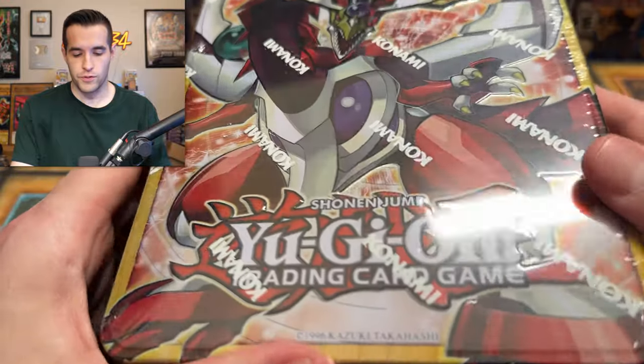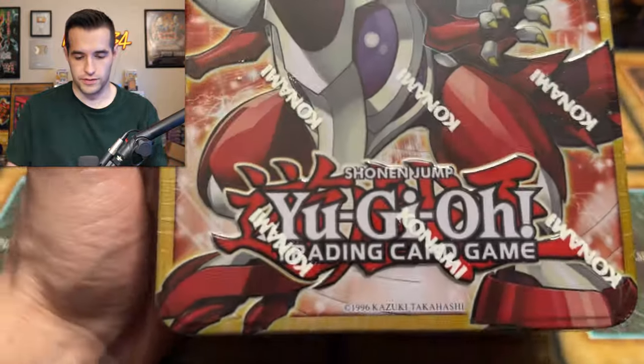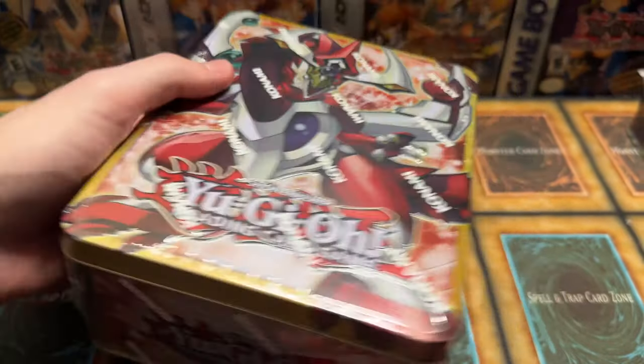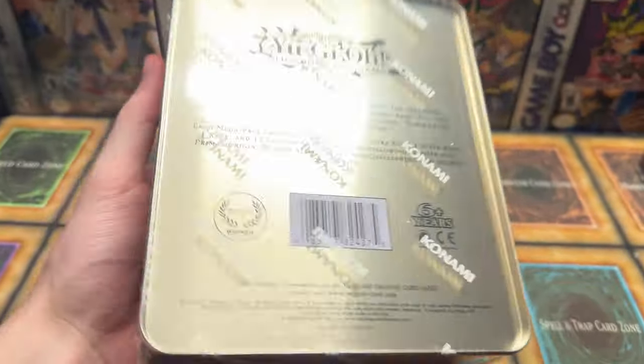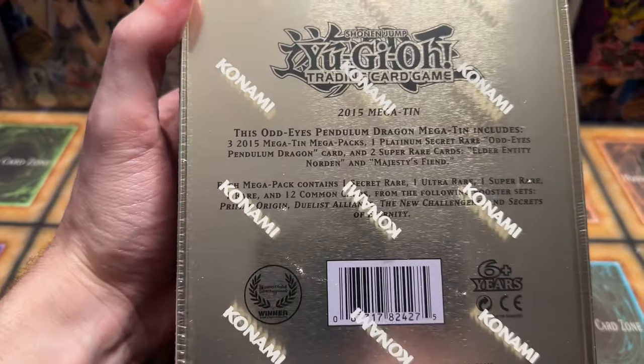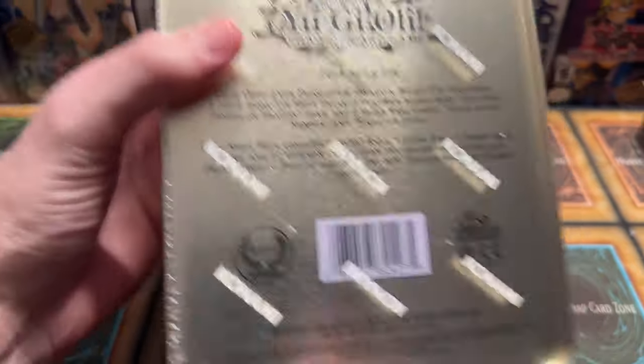These two are the Odd Eyes tin, which is very cool and looks pretty nice. I do like the look of this tin. I don't know why they made them bigger — there's only three packs in here, same as 2014. It's three mega packs and then promos. Why does it need to be bigger for that? I don't understand.